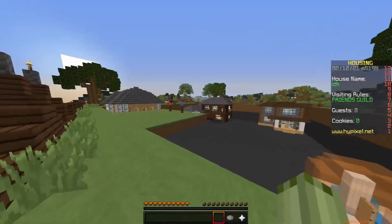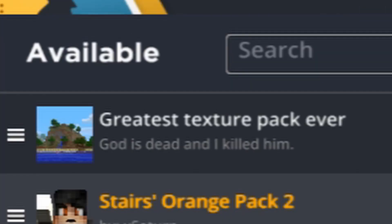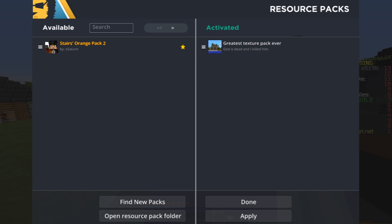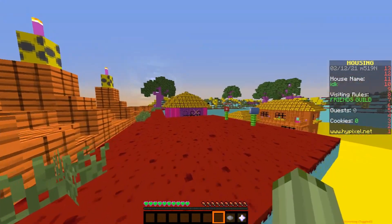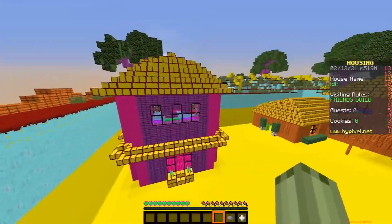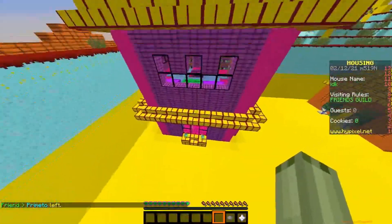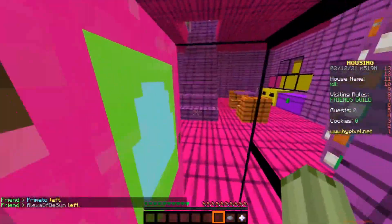I'm gonna go put it on. Let's go into options, resource packs — there it is, the greatest texture pack ever made by me. Let me get this out of here, let's put it on. It's quite beautiful. Here we are, look at what I've made, it's so gorgeous. Look at these houses that I've made, they're so beautiful.